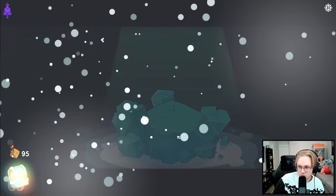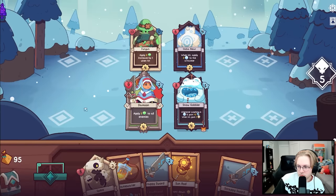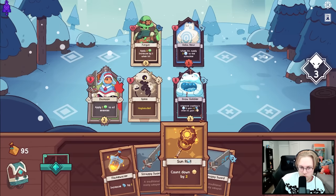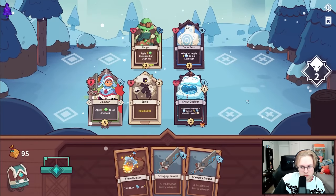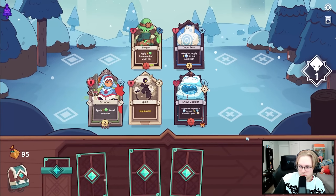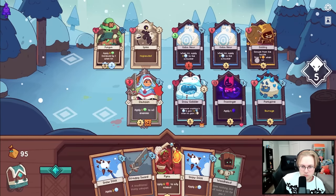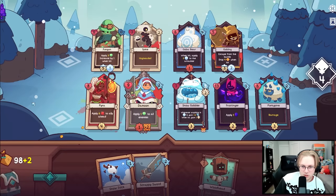I'll try Tea. Fun Gun, because Tea doesn't have to be used on Damoon. I need to start paying attention to the charms here. I will kill you soon Moon, you don't have to worry. Yeah, that's fine.